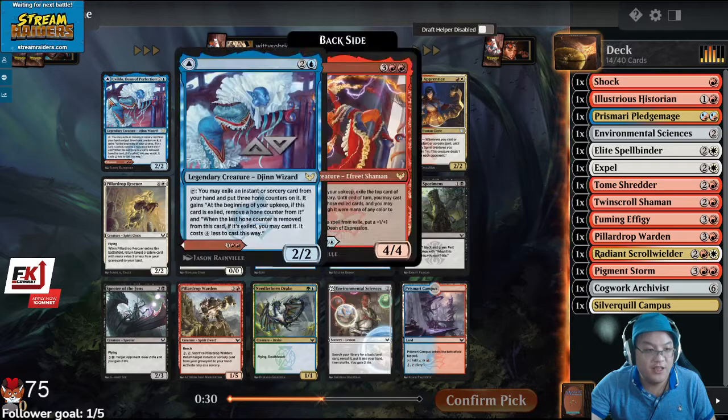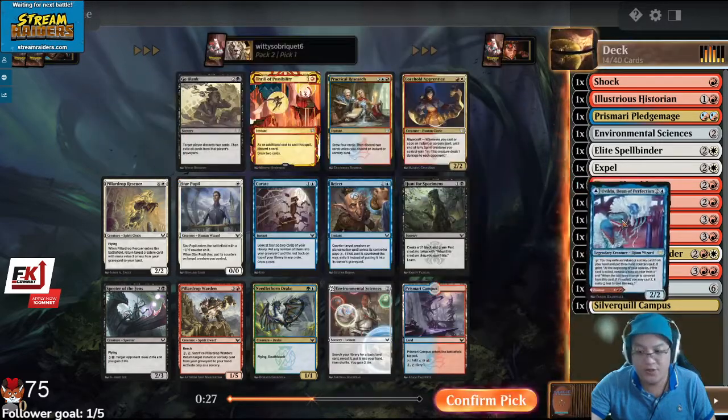There's also a Pillar Drop Warden, but if this wasn't here I'd probably take another Sciences. This card's a really insane ticket.